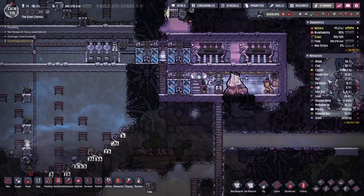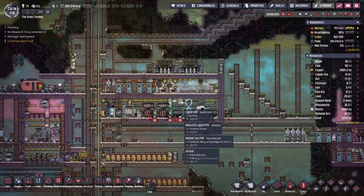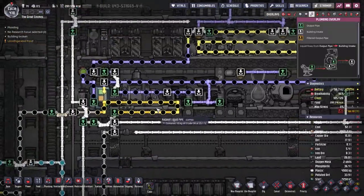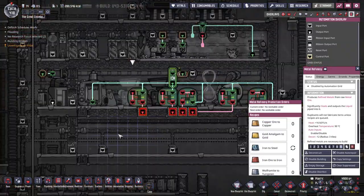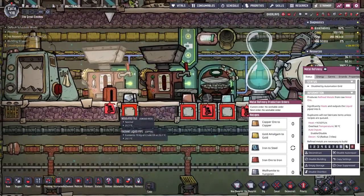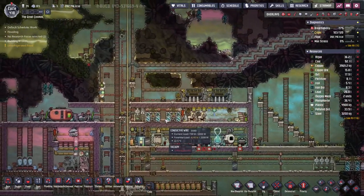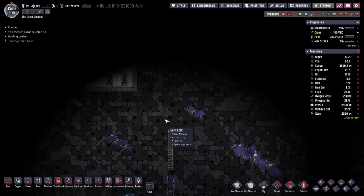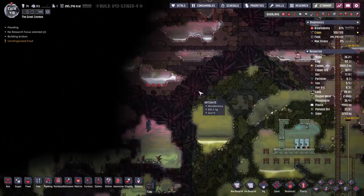How's our copper doing? Four tons - seems good. Is our steel getting made? Looks like it. Disabled by automation grid because we've got a bunch of steel here - it's actually full. Nice. I think the thing to do this time is start building out solar panels, which is going to be a pretty big project.